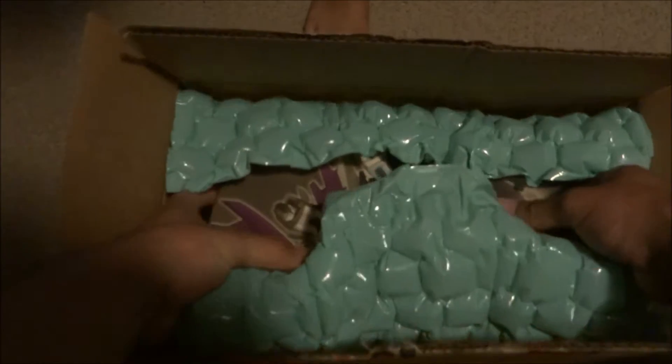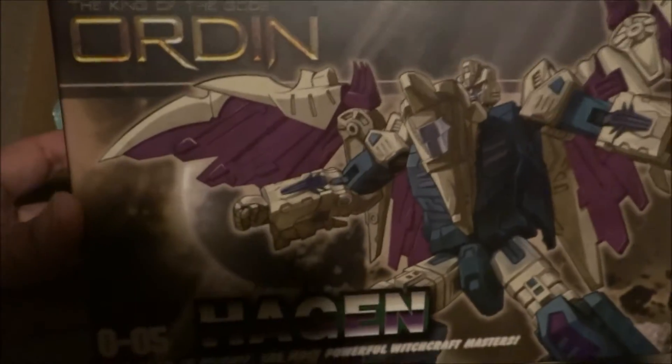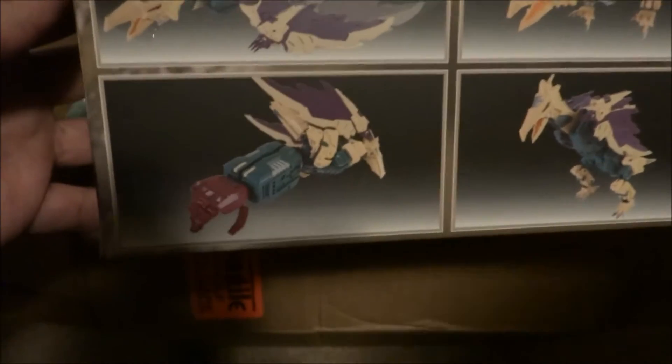The Big Bad Toy Store does a good job with bubble wrap. This is the final piece I needed — Hagen, is this the bad guy? Yep, he's a bad guy. What does he turn into? Some kind of flying creature. This is the last piece I needed for the Ordan set from Unique Toys. Yes, he turns into that — some kind of dinosaur flying creature monster. Look at the right-armed Ordan — that's exactly what he does. Box looks nice, seems a little loose in there.